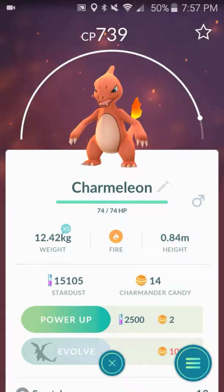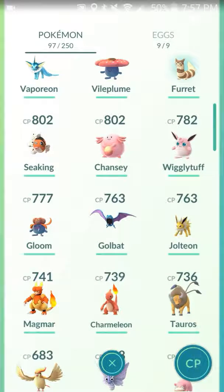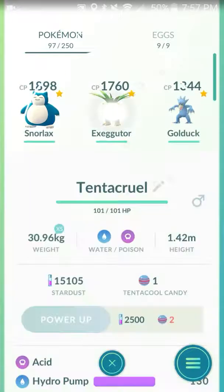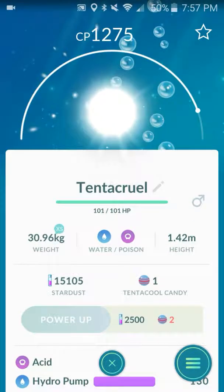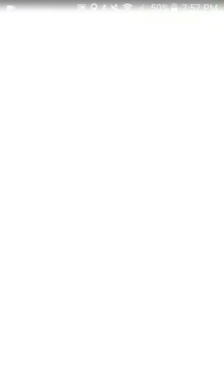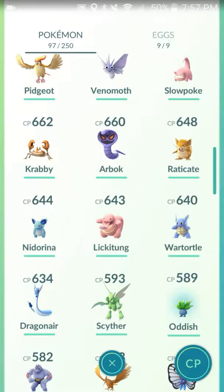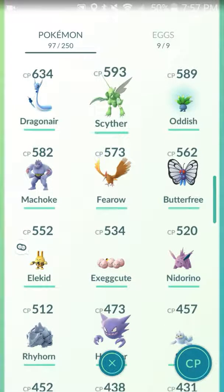Charmeleon I got near a Pokestop in Raleigh — pretty good. I forgot about Tentacruel — I got him by using my buddy; I had a lot of candy saved up. He's a water/poison type. And Scyther gets an evolution now, which is pretty cool.